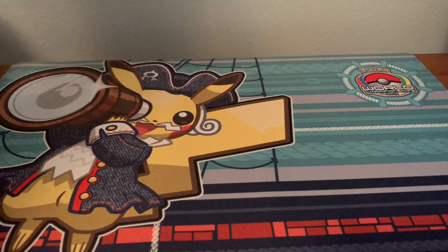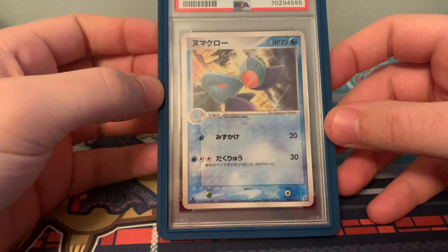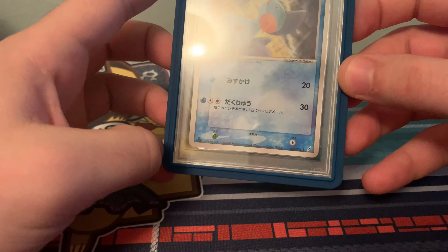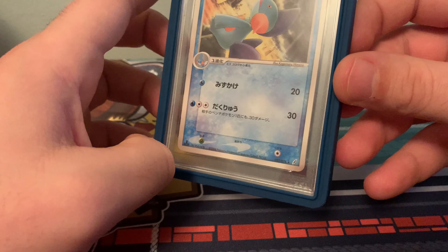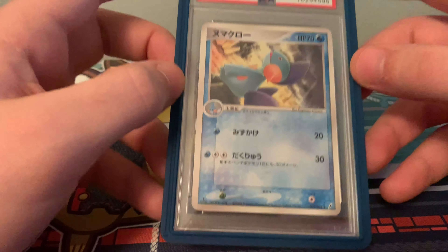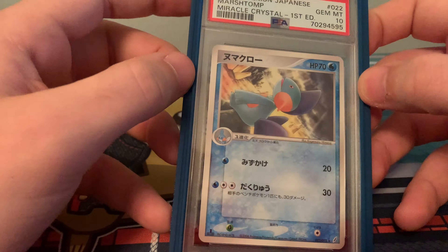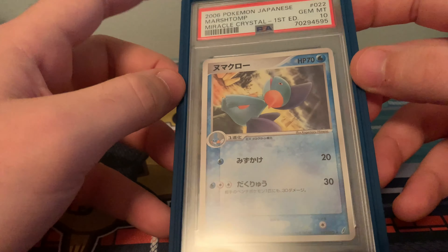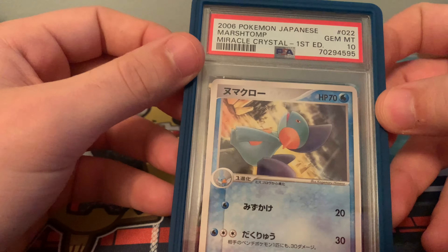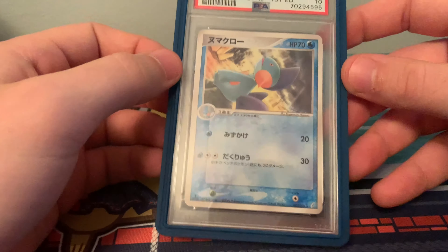Next up is my favorite Marshtomp — the Miracle Crystal First Edition. This one was the last for me to get my hands on fully, because the previous Meiji Marshtomp was the final one I overall needed to get re-slabbed. But this was the last one I for sure knew I needed. I've always really, really loved this art — I just always thought it was really pretty. I've always loved the Miracle Crystal slash EX Crystal Guardian set. I graded this myself and was just so thrilled to get this in a 10 and kind of seal off the collection.